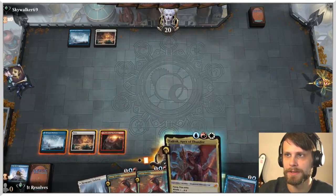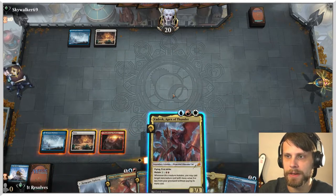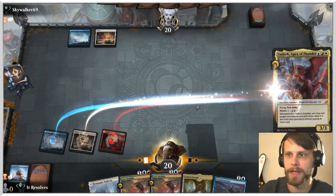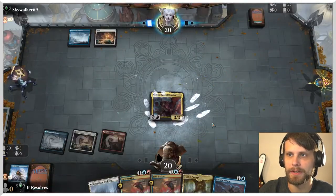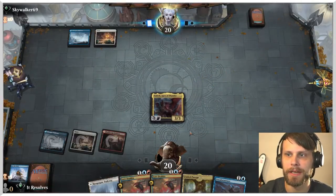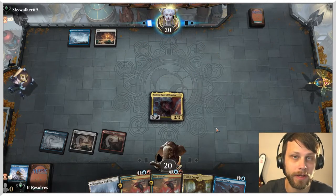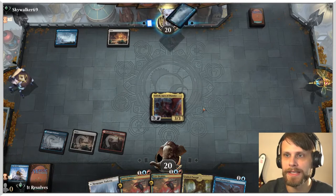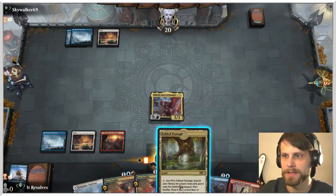Honestly, what I think we might do is just try and play out the Vadrok. This may not be the best play — they could very easily have some kind of counter here. But we do have See the Truth in the graveyard as an alternate. What we can do is start mutating onto stuff like this and theoretically kind of get there with it. It's not going to generate the mana that we need, of course, but it does give us some options.